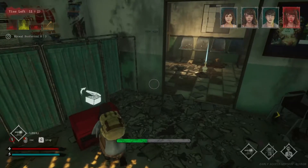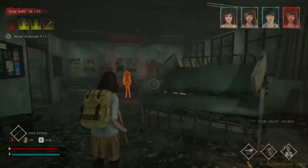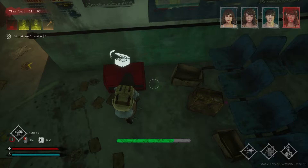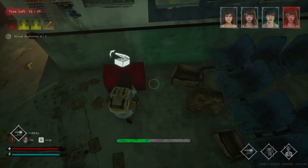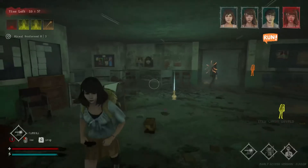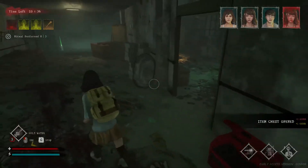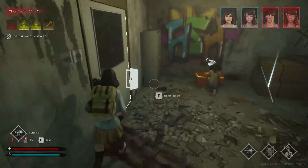Now let's go to the second type: regular chests. These don't have any skill checks — they're basically just for getting items to help you throughout the match. One big tip about regular chests: if you open one and it has an item you're already holding or don't want, still pick it up and just drop it on the ground. If you leave it in the chest it will eventually disappear, but if you put it on the ground it won't. I'd even suggest dropping items in areas close to where another survivor might run if they're being chased.